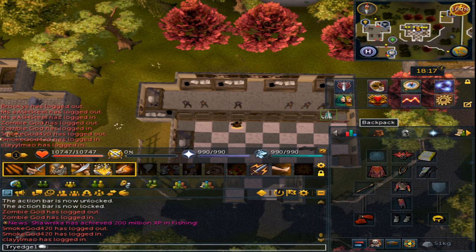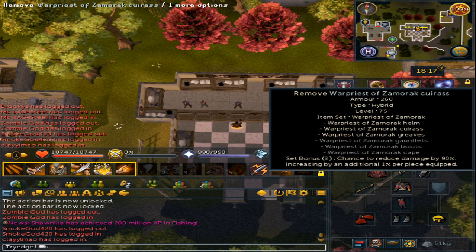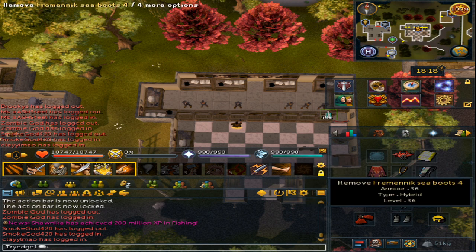For gear, I highly suggest the Warpriest of Zamorak helmet, plate body, and plate legs. You can use Cinderbane gloves, Atrocious Rogue gloves, or the Recipe for Disaster Barrows gloves. For boots, I advise using the Fremennik Sea Boots 4, which require Elite Fremennik completion to obtain. If you don't have them, use Silverhawk boots.